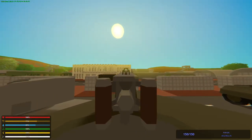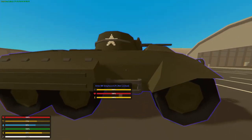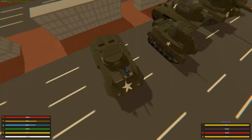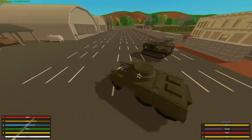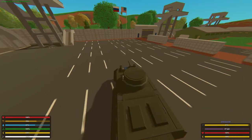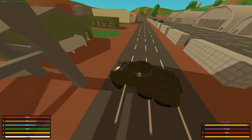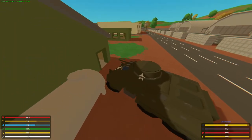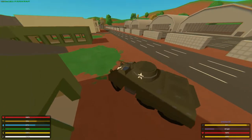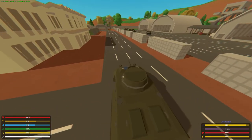Now we're gonna look at the Greyhound. This Greyhound looks amazing — the hull is pretty thick too. The sound when it drives is very nice. I'm not sure why it gets slower when I'm driving, but I guess it just works. Your head sticks out a bit so you can get sniped.